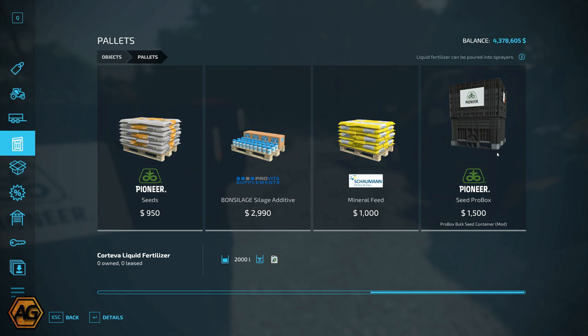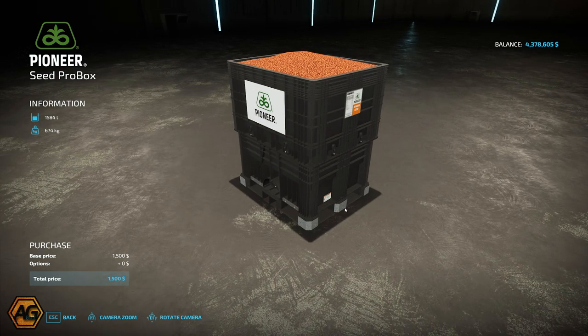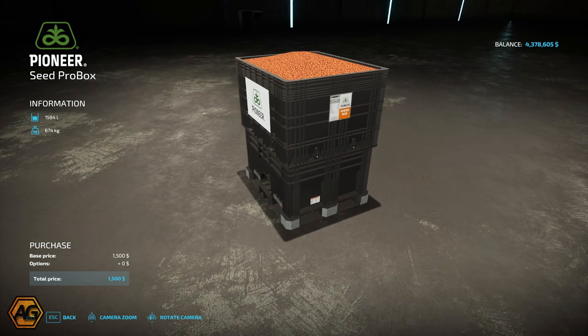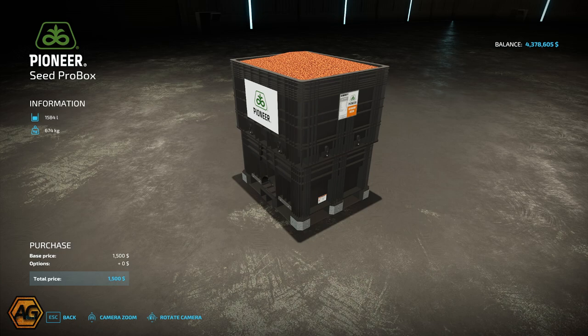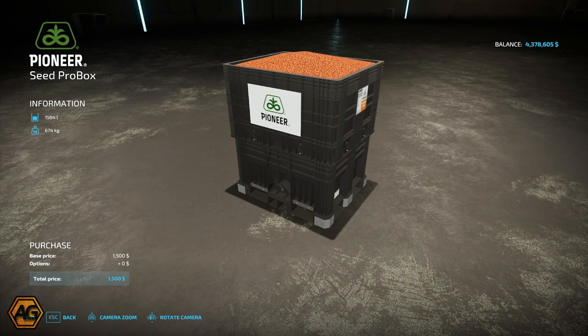When you're in the store, where will you find them? These are under Pallets. Open that up and you'll see a fully loaded seed box - 1584 liters of seed for $1500. I imagine the 1584 is maybe a conversion from bushels or a weight measure or something like that - not sure exactly what drove that, but that is what you will get when you buy it. They do come loaded, you can't buy them empty.